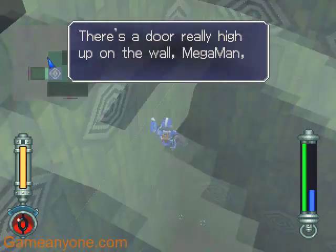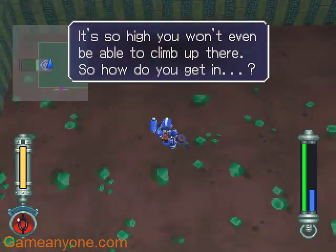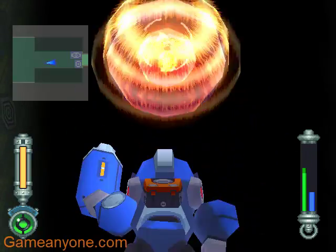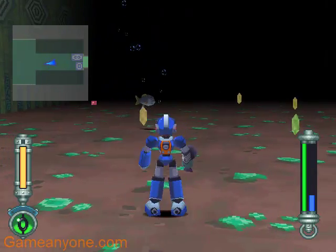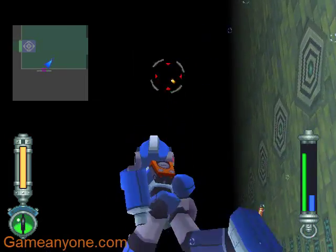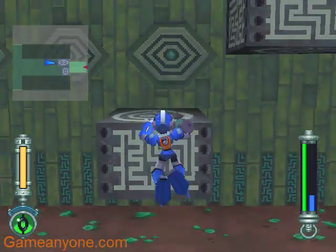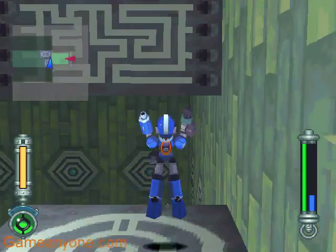There's a door really high up on the wall, Mega Man, just above where you came in. It's so high you won't even be able to climb up there. So how do you get in? We retrofit our butts and then we fly 50 feet. Now, if memory serves me, I can make it through that little room if I just super dash — essentially what I just did.